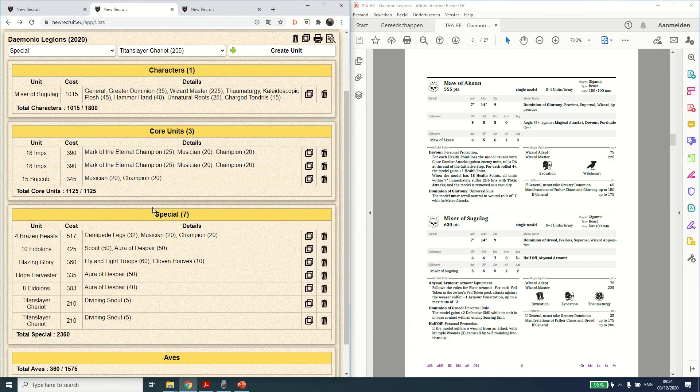I'm not sure if I have enough to deal with normal rank-and-file big block units like a unit of Savage Orcs. Maybe the Miser can take on a monster — not really sure how much the magic is going to do, but the Thaumaturgy Wizard Master with two Marks of the Eternal Champion is probably scary. I might need an extra Wizard Adept. I think this is a cool list with the Miser of Sugilak — it basically asks your opponent: are you going to let me cast Thaumaturgy on any unit in your line, or are you going to try to deal with the Miser?